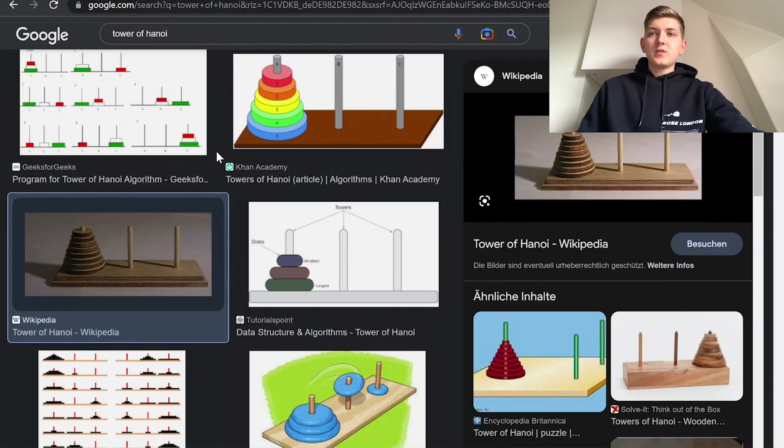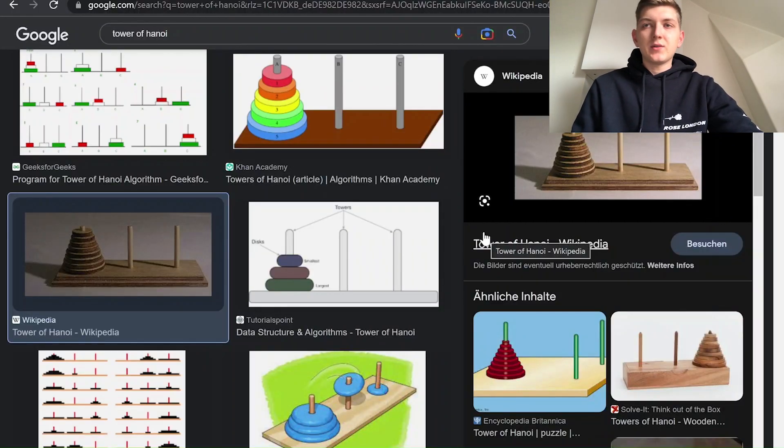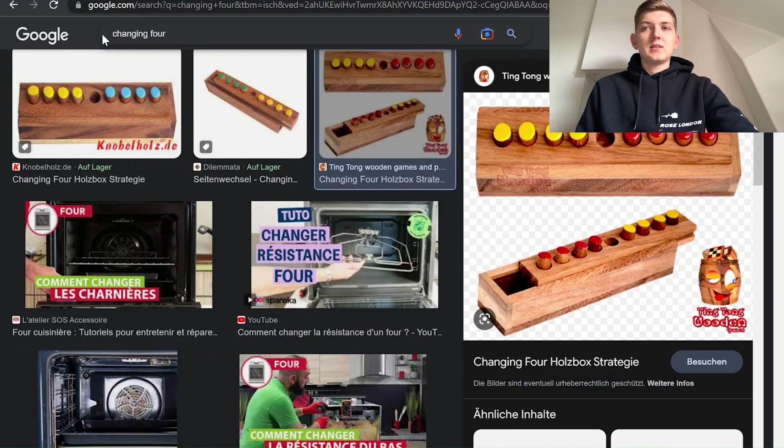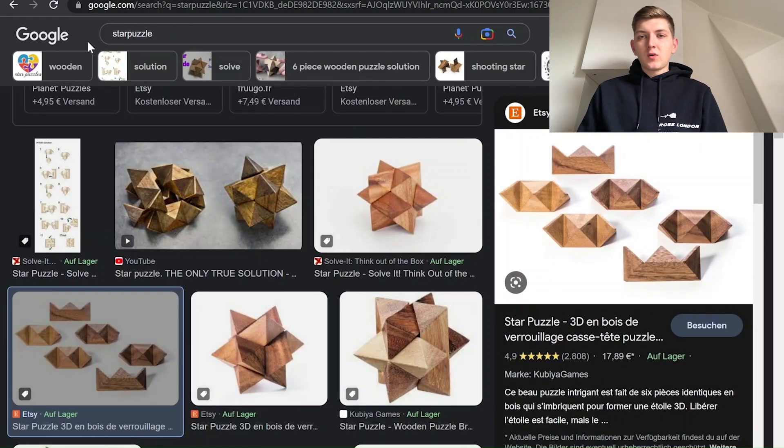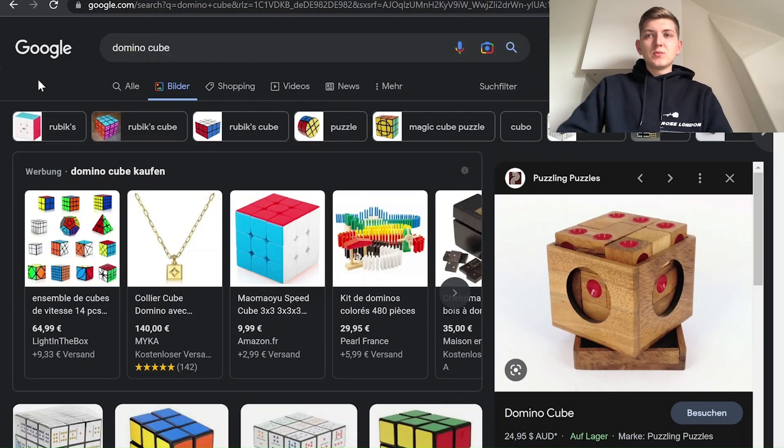Today I'm going to print out some of the most common mind games with my 3D printer. Let's choose the five models I want to print and solve in this video. The first one is the Tower of Hanoi, the second is the Changing Four, the third is the Soma Cube, the fourth is the Star Puzzle, and the last one is the Domino Cube.